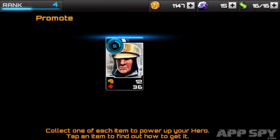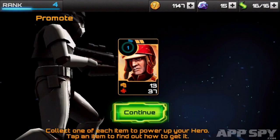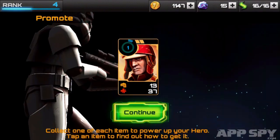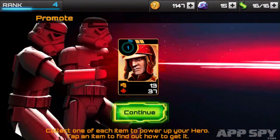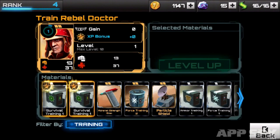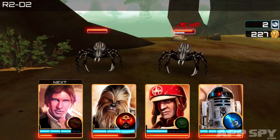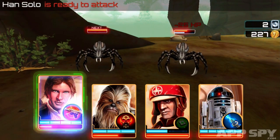We did find some deeper elements in the game's special abilities. As you collect cards, you gain access to more characters, each with their own unique powers. As your team expands, planning who you want in your squad of four becomes more of a priority, as the right group can turn the tide of an assault. This does help bring a little strategy to the otherwise one-note gameplay.